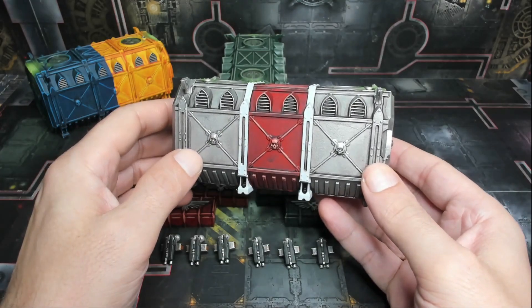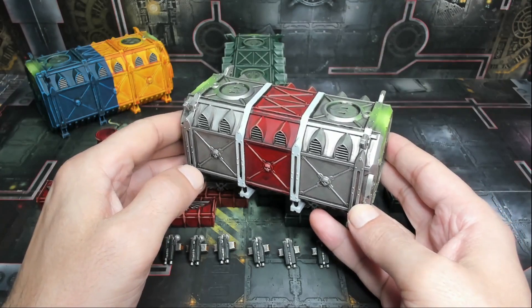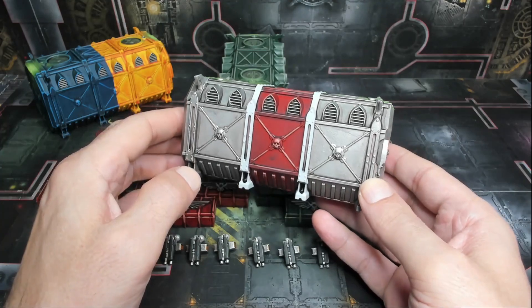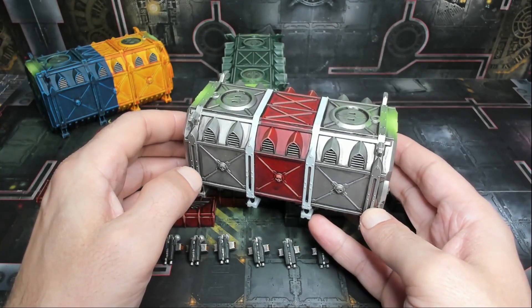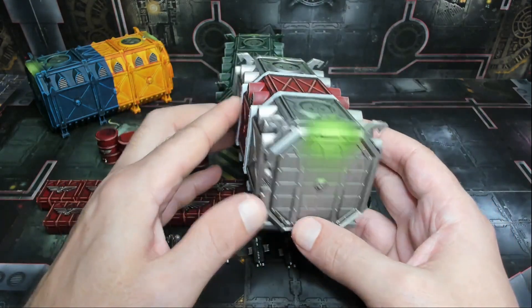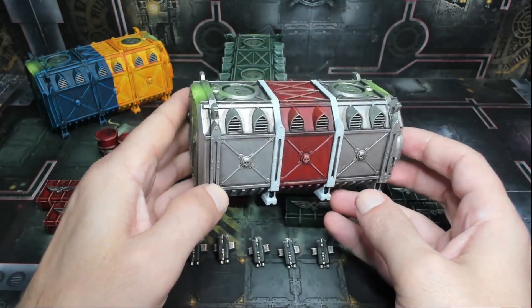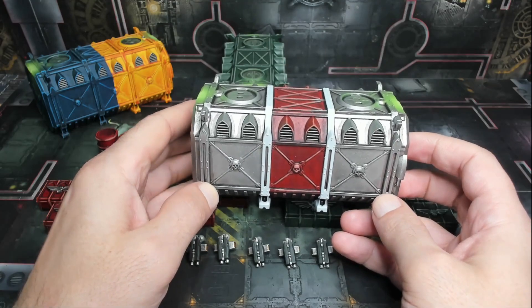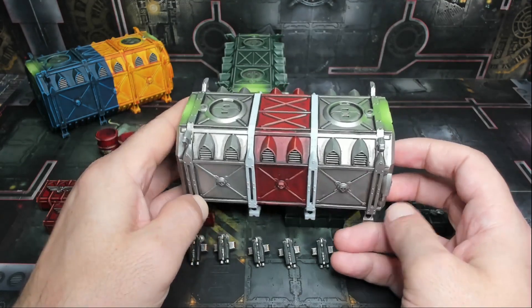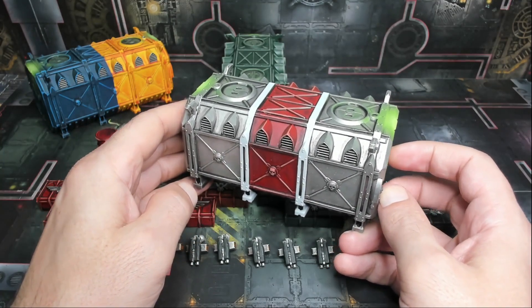Here we have the first container. The colors were selected by the client. In this case, the center is a nice red with silver on the sides and white stripes in between. There's also an OSL lighting effect done on it, along with nice recess shading and edge highlights, giving it a clean painted look that also feels like it's part of a war-torn environment.